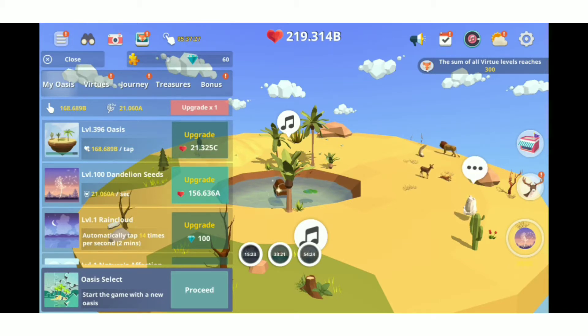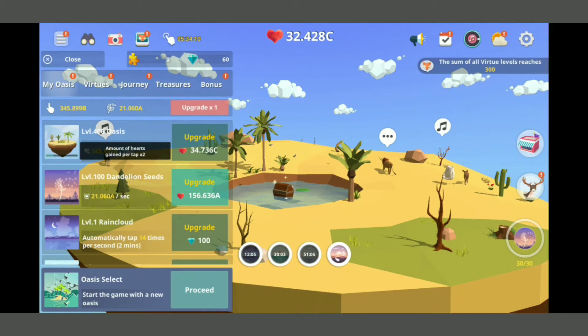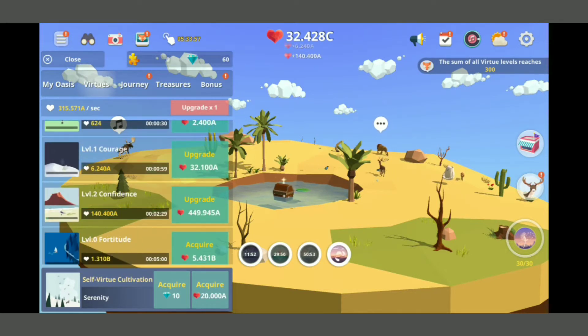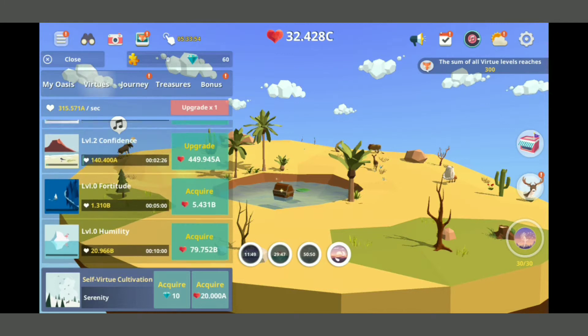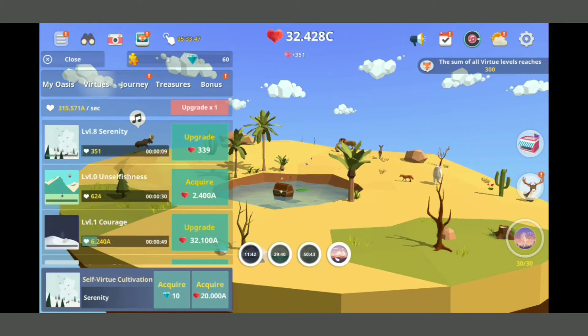I literally spent like five minutes straight holding down my finger on a screen to collect a bunch of hearts for like ten upgrades - this squirrel is going to be a pain to get. I spent that long getting hearts and got four upgrades. Okay there's got to be something else I'm supposed to be doing. If you're telling me I'm supposed to sit here for my entire life - you're kidding me, man.